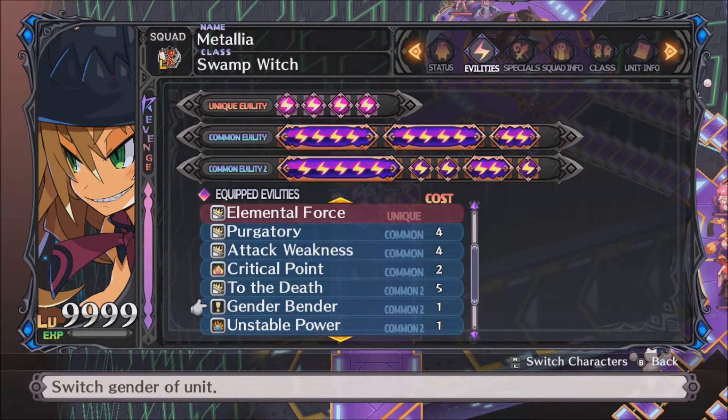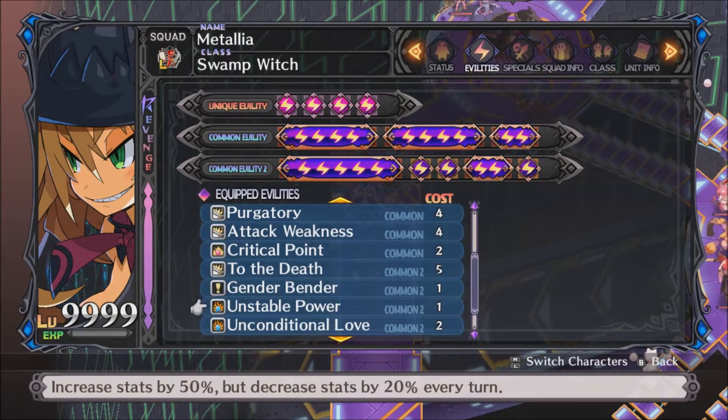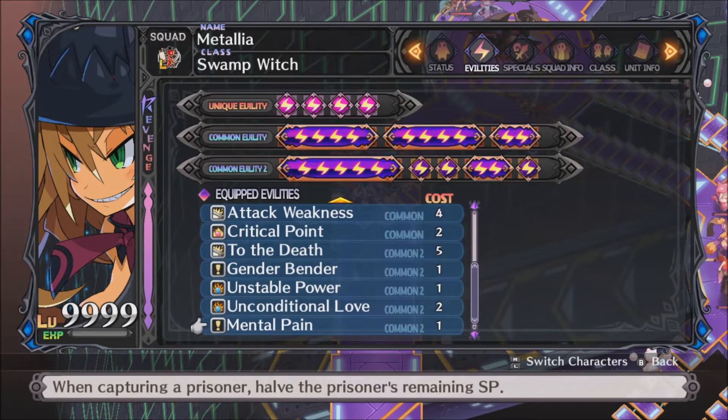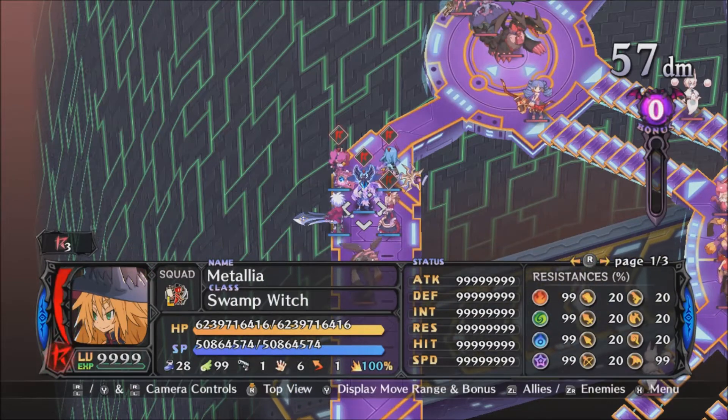Gender Bender is a common ability from Karawald available on any difficulty. It switches the gender of the unit — Metallia is normally female, but this makes her count as male for the purposes of other abilities, and we have a bunch of abilities here that support male units. Unstable Power gives a 50% stat increase on turn one, dropping by 20% every turn after — for one slot, this is a massive boost. Unconditional Love, an awakening from Artina via Karawald, increases attack adjustment but we get no money. Mental Pain is her own common ability: it halves the SP of prisoners she captures, making them easier to interrogate.